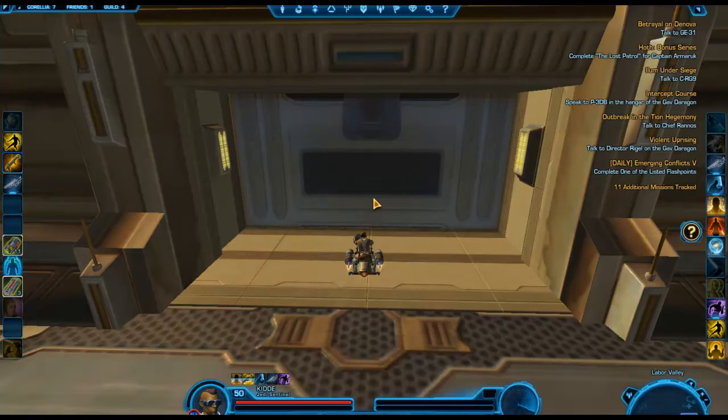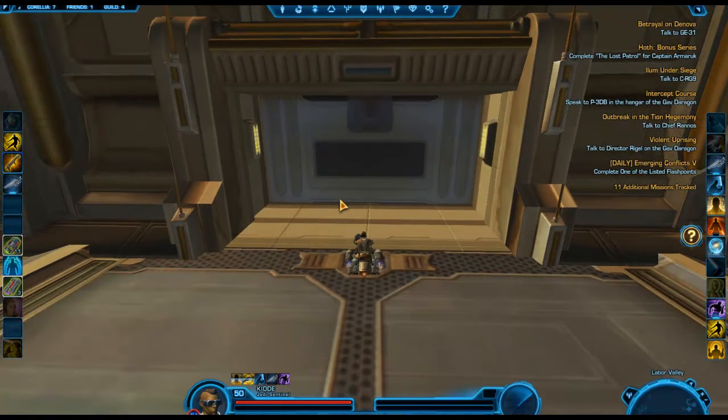This is a blue matrix shard that we're going to get, combined with either other blue matrix shards, yellow, red — whatever your class needs. I'll be doing videos on that in the future too, but this is just a blue matrix shard. There are no stats on it; you have to combine them.